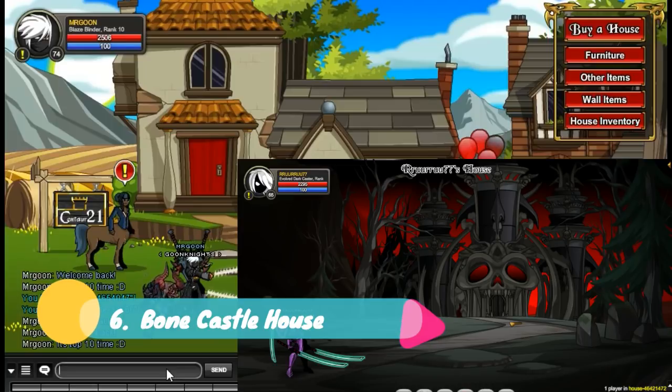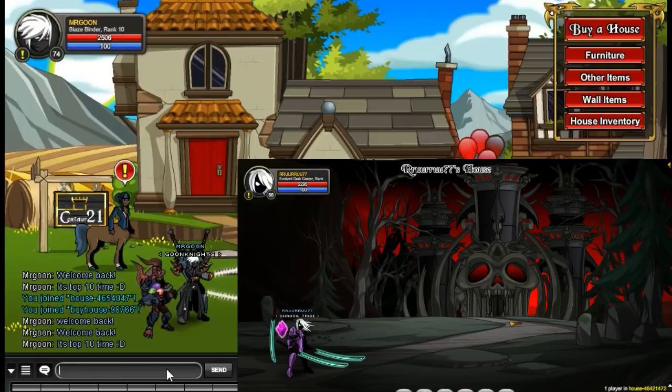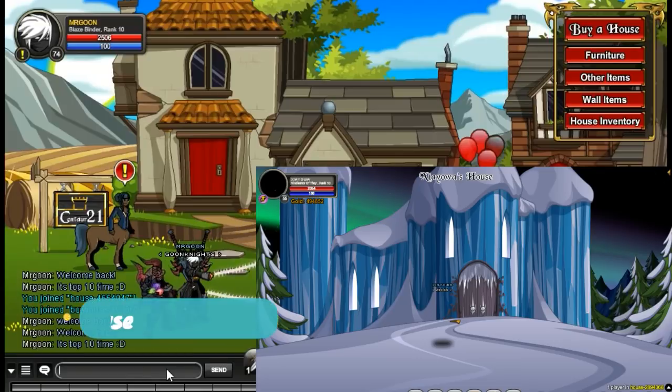At number 6 we have got the Bone Castle house. This is available from the merge shop at the Castle of Bone. This is a fairly easy one to get — it only requires a few merge items, so a bit of farming and you'll get there.